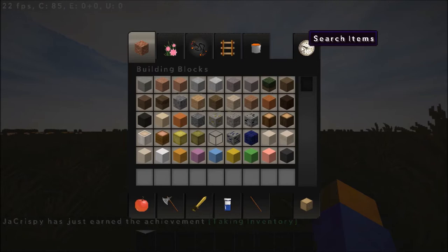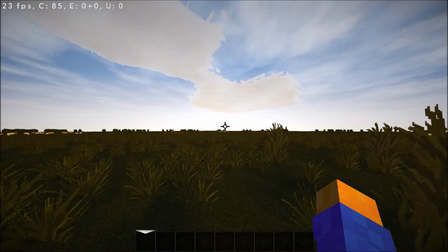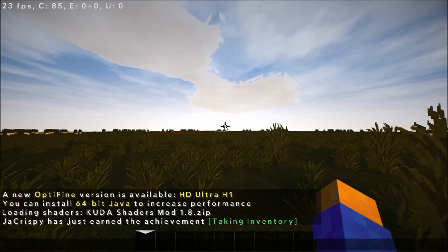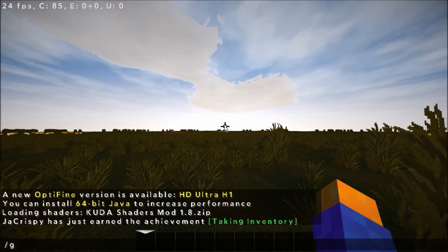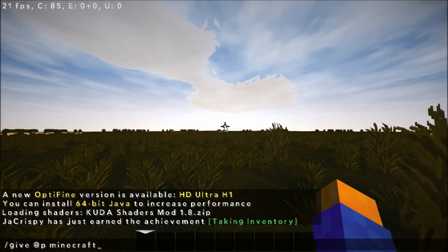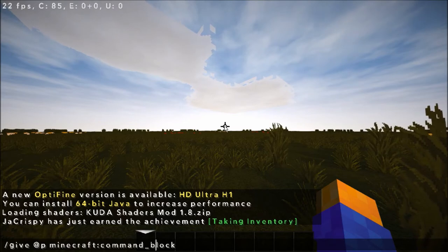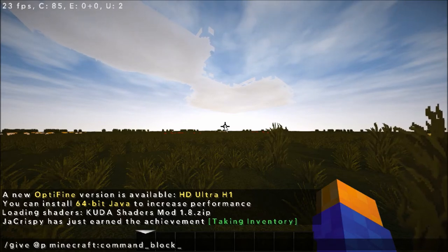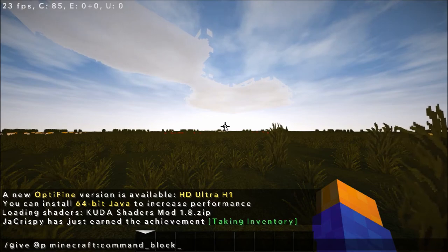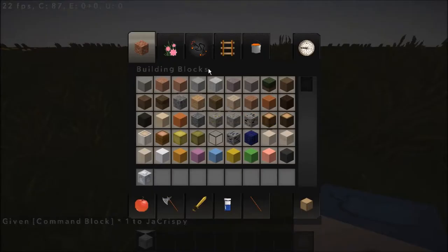So to actually get guns in vanilla Minecraft, first you have to get the command block. That is very easy and you have to be in creative mode. Hit T and then type '/give [your name] minecraft:command_block'. I have a tutorial that shows how to get the command block in Minecraft, so be sure to check that out. There we go, we got the command block — place it down.